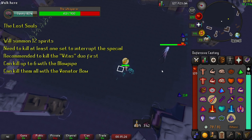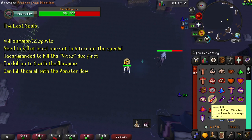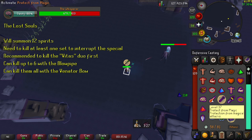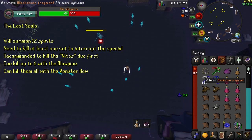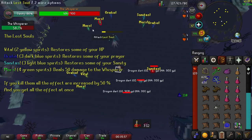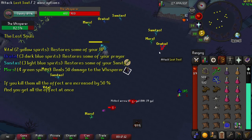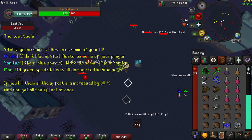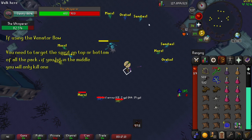Now let's talk about the next special attack — the Lost Souls. The Whisperer will summon 12 souls and siphon energy from them. If the attack is not interrupted in time, she will send a shockwave dealing massive damage and healing itself in the process. To interrupt it, enter the Shadow Realm and kill one set of spirits chanting the same phrase. The quickest is to kill the 2 yellow spirits chanting 'Vita'. You will have enough time to kill 5 or 6 with a blowpipe, or all ghosts with the Venator Bow. The Vita Spirit restores some of your HP, the Euratio Spirit restores some of your Prayer, the Sanitas Spirit restores some of your Sanity, and the Morra Spirit deals 50 damage to the Whisperer. If you kill them all, the effects are increased by 50% and you will receive all effects at once. If using the Venator Bow, you want to hit the top or bottom spirit — if the middle one is hit, it will only bounce to one spirit.